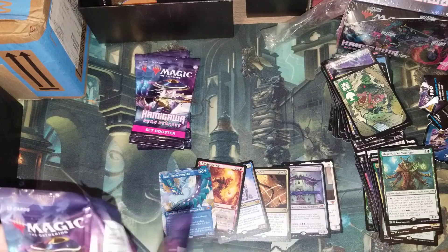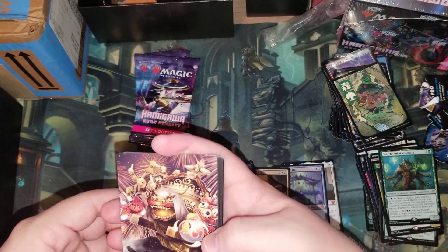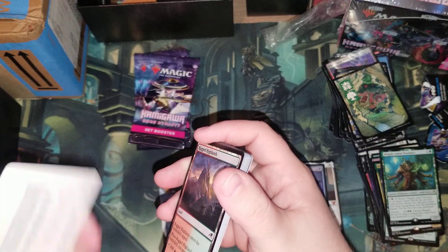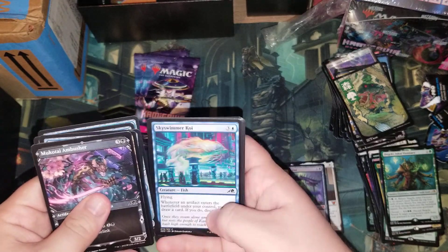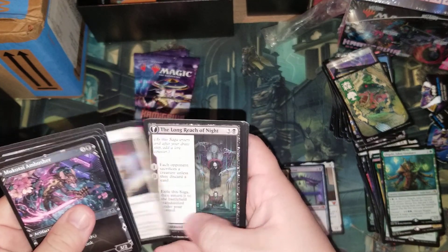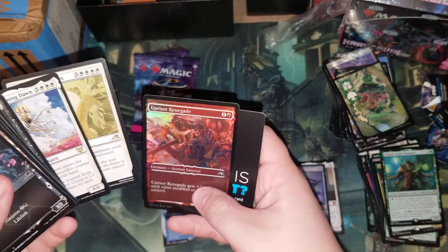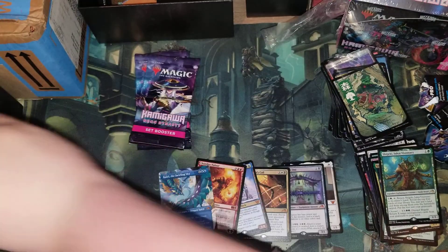Gonna need a bunch more — this reminds me of Innistrad a little bit. March of Reckless Joy, Ambush Viper — does that mean anything? Majority of White Motoji, Brilliant Restoration, and a foil, and Tatsu's Emblem.